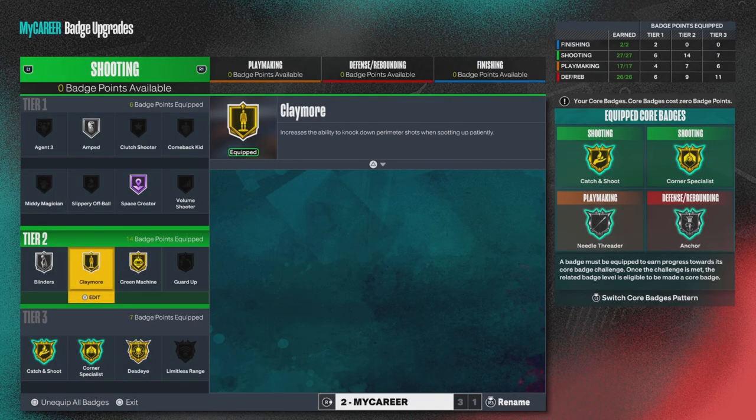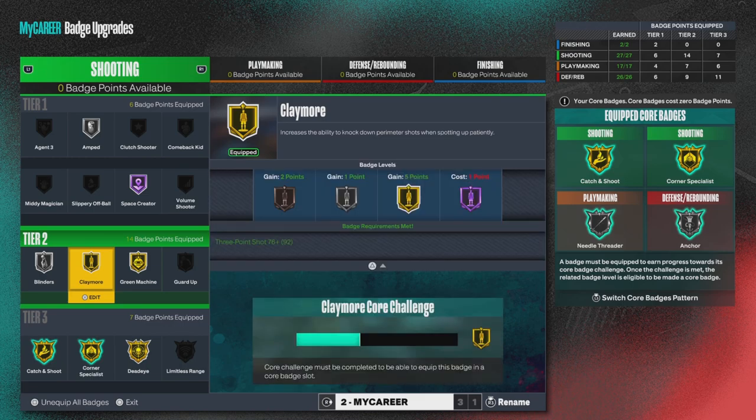Okay YouTube, welcome back to the video. So today I got the claymore badge. Now if you don't have the claymore badge you want to put this on, and if you can get a Hall of Fame tier, put it on Hall of Fame. This is my first time I tried it when I clipped this — I wanted to see how the badge worked and gold got the job done, but if you can get Hall of Fame, put it on Hall of Fame. Claymore says it increases the ability to knock down perimeter shots when spotting up patiently.